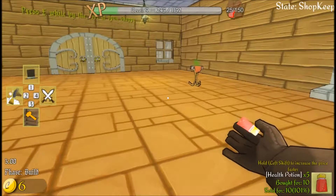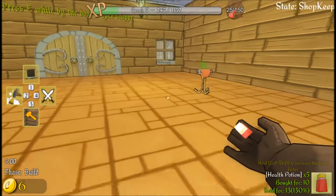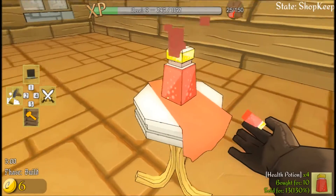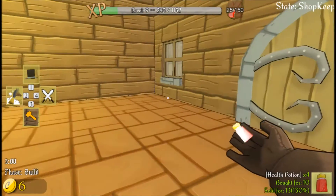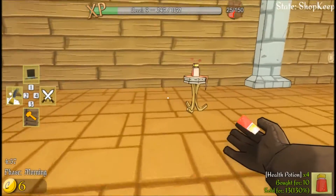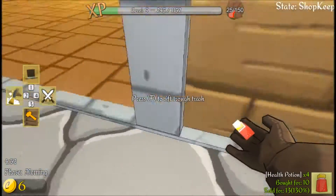So yeah, left shift... there we go. We're going to make $3 profit on this. You gotta start somewhere, right? We'll just use one pedestal, and when someone buys it we'll sell it. We can also go around and explore the town.